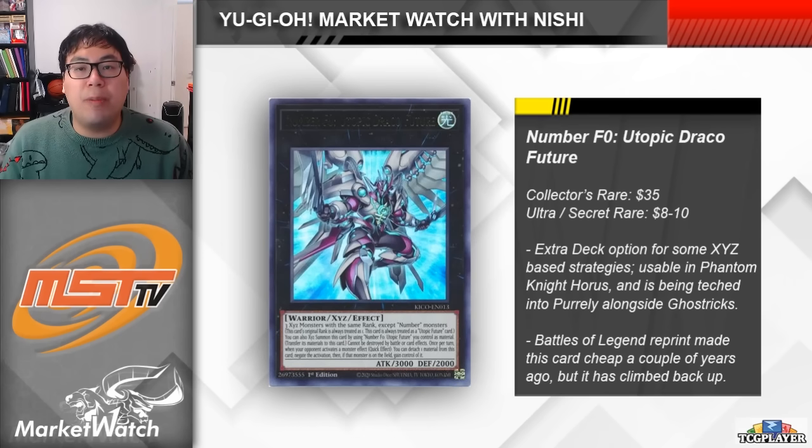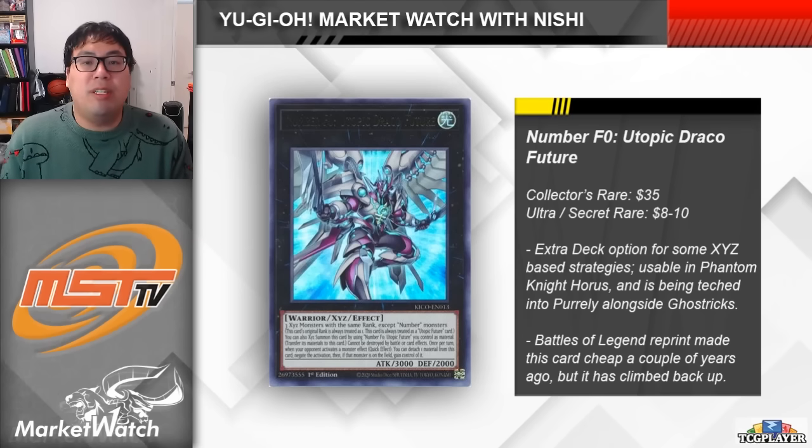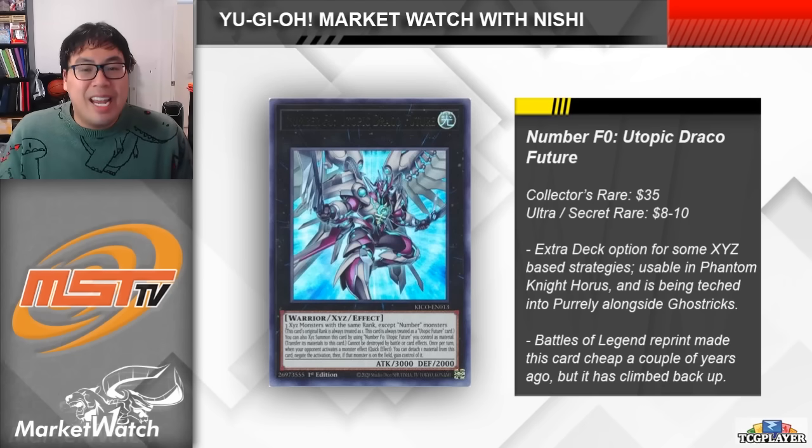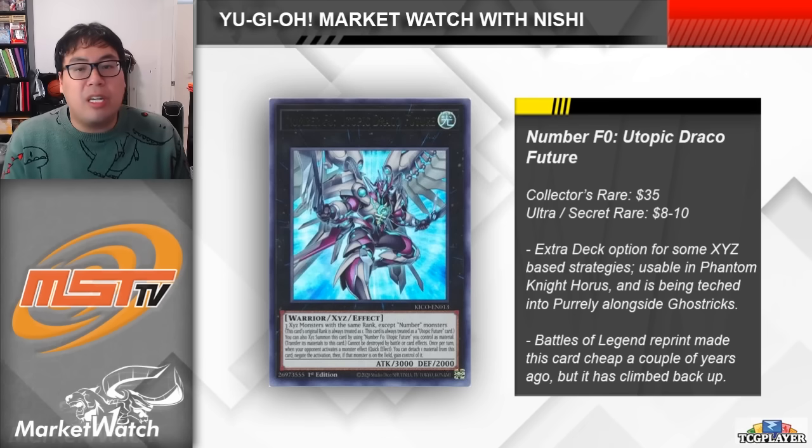Next up we have Number F-Zero, Utopic Draco Future. When this card first came out it was a pretty big deal — Adventurer Token Phantom Knights were supposed to be the big thing that could abuse this card, and to be fair this card is pretty strong. You use F-Zero Utopic Future to make it, where you just need two Xyz monsters with the same rank except for Numbers to go into it. This card can't be destroyed by battle or card effects, and you can detach a material to negate a monster effect and then take control of that monster as well. The first deck I'm thinking of that can abuse this card is Phantom Knights, except this time using both the Adventurer Token and Horus engines — that deck has been doing fairly well since the Horus engine came out in Age of Overlord, a solid Tier 1.5 to Tier 2 strategy. The other thing to note is that this card can also be used by Purrely, with a Ghostric Purrely deck using Ghostric cards to put up Rank 1 monsters and then go into Utopic Draco Future, making those Purrely boards a little bit stronger.